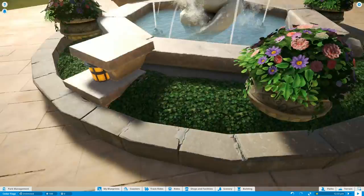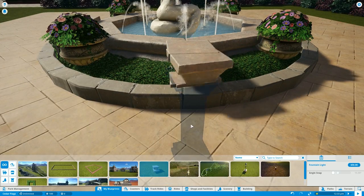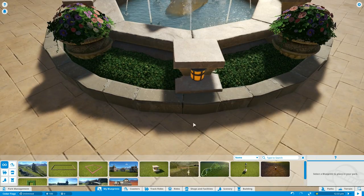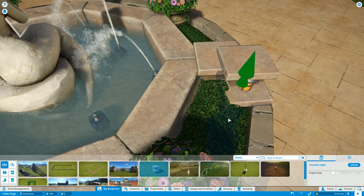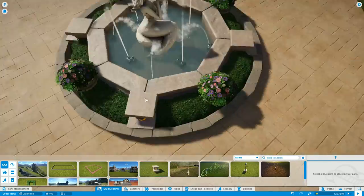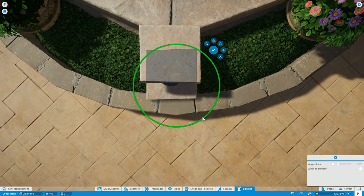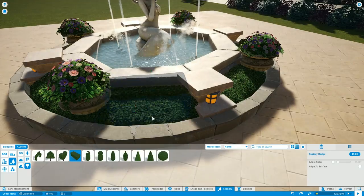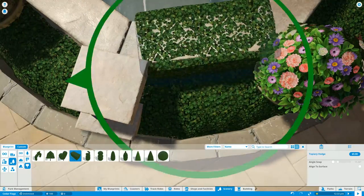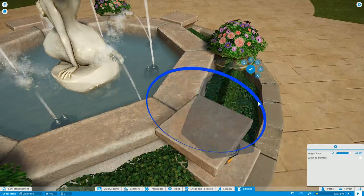I figured this fountain is going to have to light up somehow. A lot of what I'll be doing going forward is trying to find ways to place lights in the scenery and make it look good. I came up with a tiered platform with a light embedded in it. I'm also going to be putting this fountain on the Steam Workshop collection for this series, so make sure you check that out — the link is in the description.